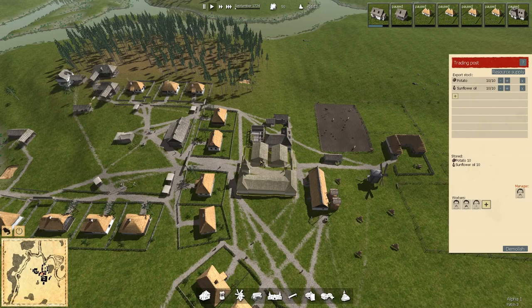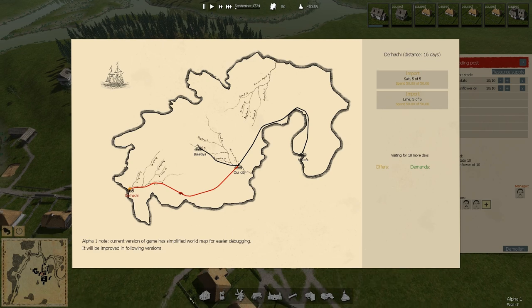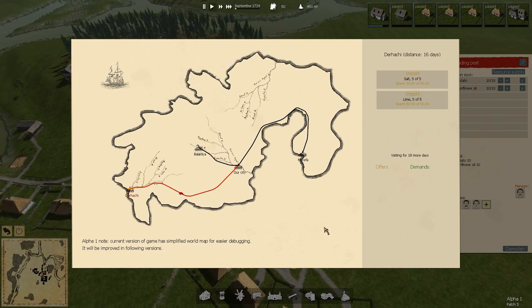Trading — what is happening trade-wise? We are importing salt and we're importing lime, just to see what they are for — to have them in stock for all the rest of these buildings we're going to build, to see if suddenly we see something being utilized. That cart is on his way. I'm going to get the speed up here in a little bit once I sort out all that's going on.